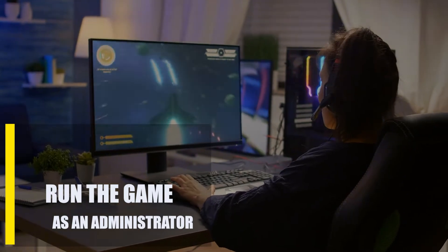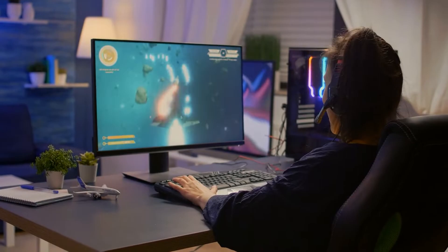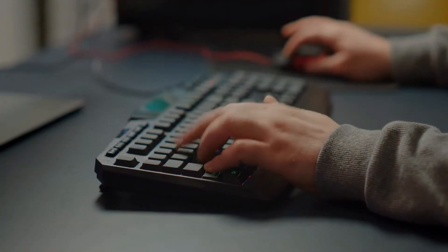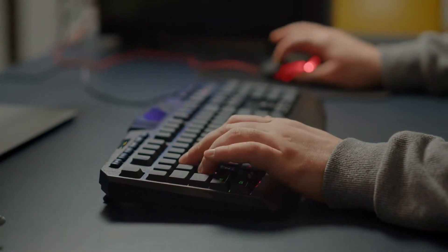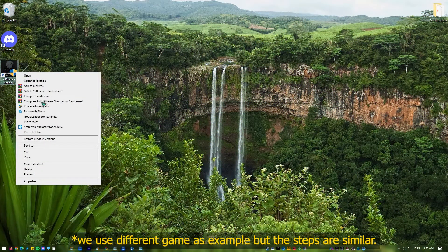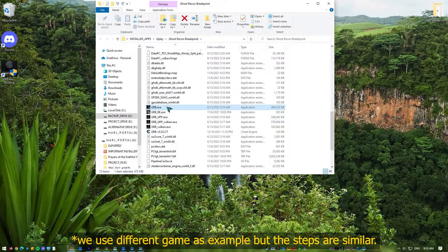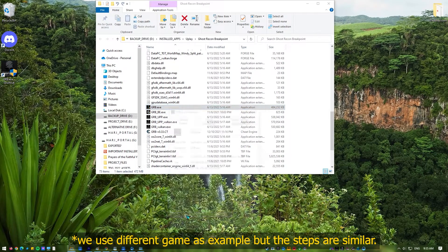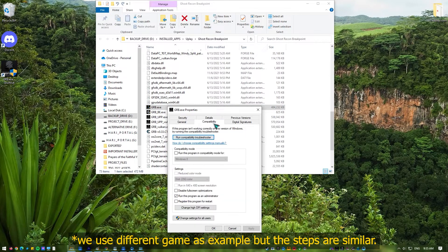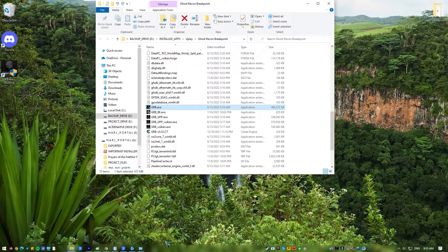Next, run the game as an administrator. If there are no problems with the Apex Legends servers, try running the game as an administrator, as some games need special rights and permissions to run properly. Locate the Apex Legends executable file on your computer, right-click the file and select Properties, go to the Compatibility tab, check the box labeled 'Run this program as an administrator', click Apply, then OK to save the changes. Launch the game to inspect if the problem has been resolved.